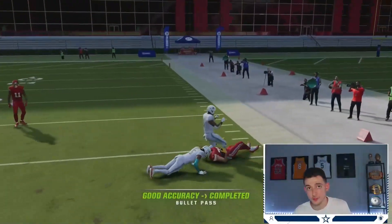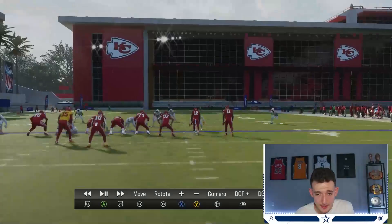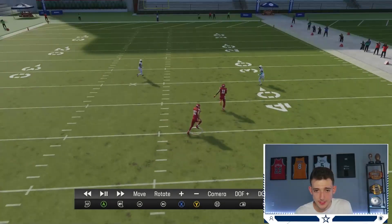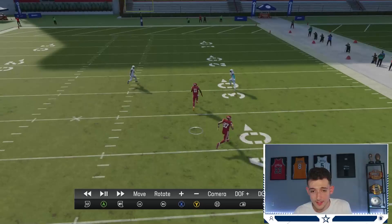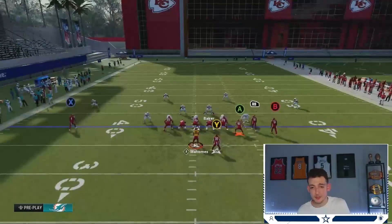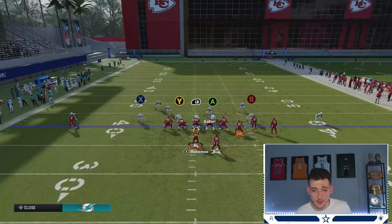Look how open it is — I juked for no reason but that's basically what happens. You always have the backside drag to come in as well. Look at how this fade is pushing that third safety back, which allows this corner out to get wide open. Cover 3 does not stop it.